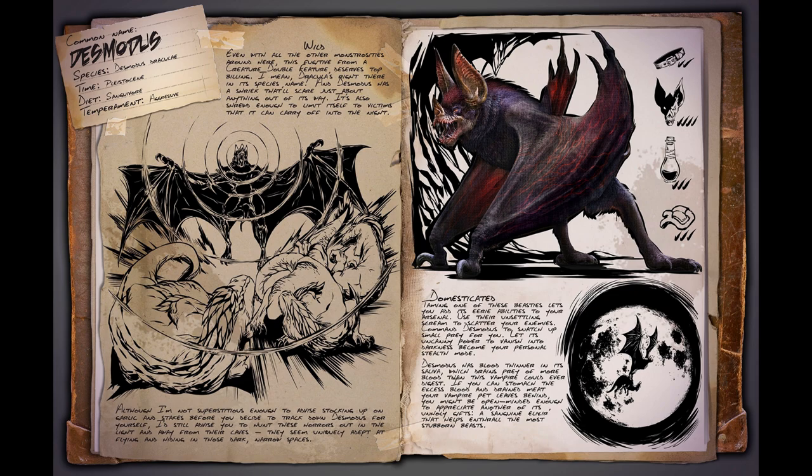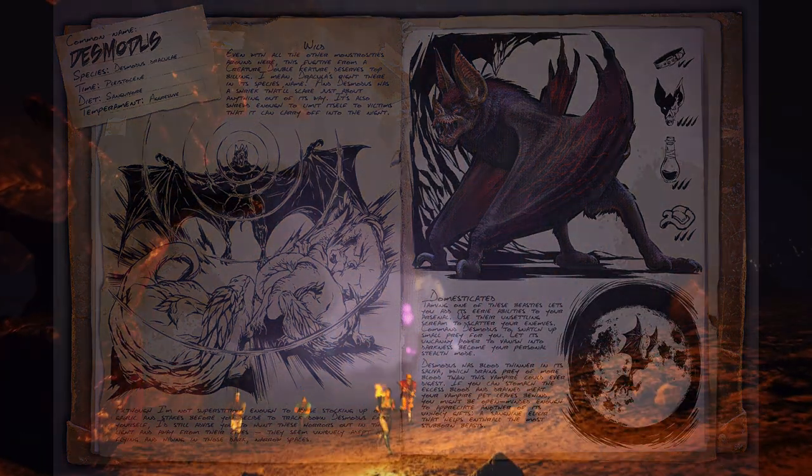Domesticated. Taming one of these beasties lets you add its eerie abilities to your arsenal. Use their unsettling scream to scatter your enemies. Command Desmodus to snatch up small prey for you. Let its uncanny power to vanish into darkness become your personal stealth mode. Desmodus has blood thinner in its saliva, which drains prey of more blood than this vampire could ever digest. If you can stomach the excess blood and drained meat your vampire pet leaves behind, you might even appreciate another of its unholy gifts: a sanguine elixir that helps enthrall the most stubborn of beasts.